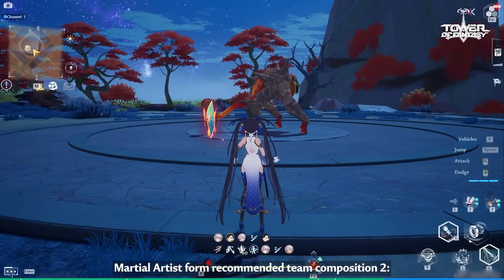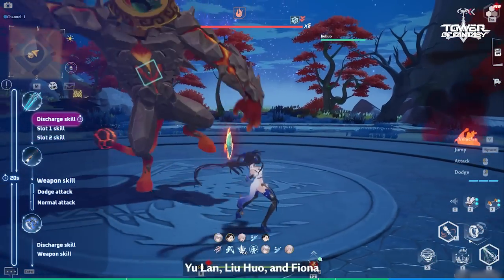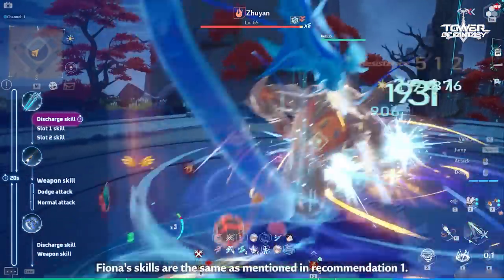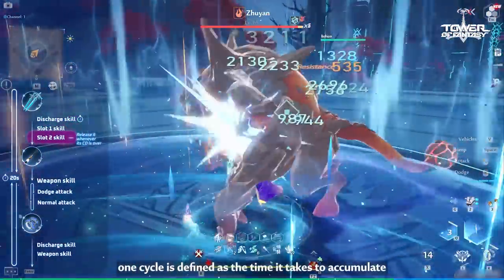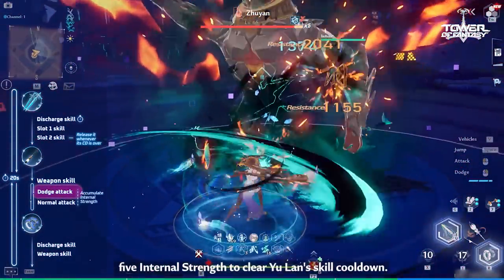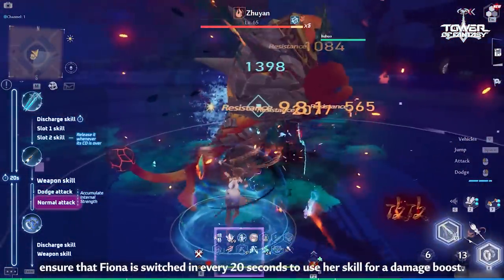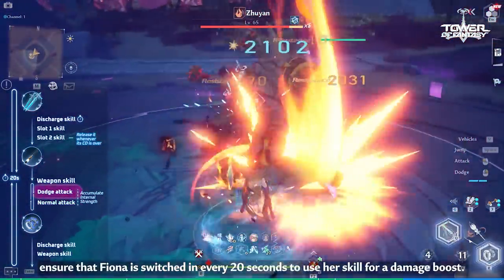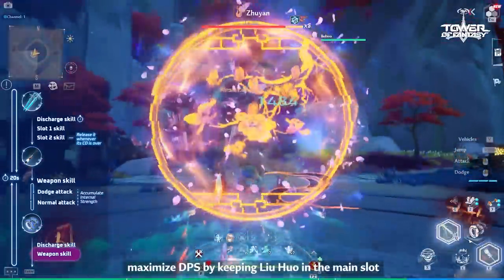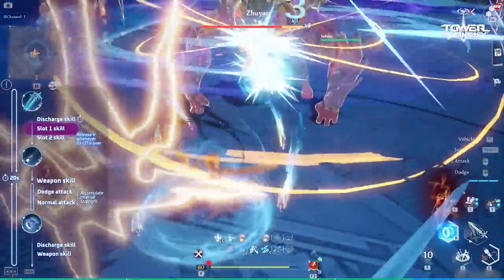Martial Artist Form Recommended Team Composition 2: Yulan, Liu Huo, and Fiona. Fiona's skills are the same as mentioned in Recommendation 1. In battle, one cycle is defined as the time it takes to accumulate five internal strength to clear Yulan's skill cooldown. During each cycle, ensure that Fiona is switched in every 20 seconds to use her skill for a damage boost. For the remaining time, maximize DPS by keeping Liu Huo in the main slot and use Yulan's skills as much as possible.